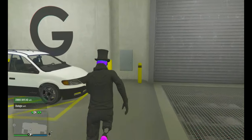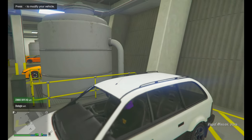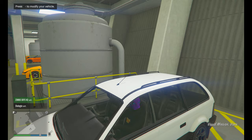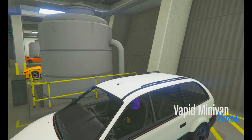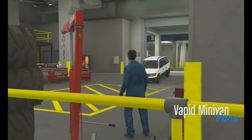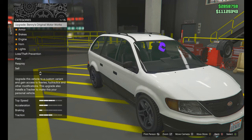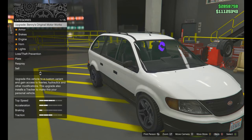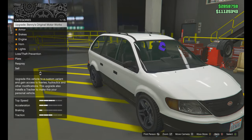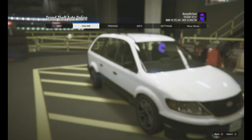Number one: jump in the minivan and push right on the d-pad. Jump in the Vapid Minivan and then come in here, hover over where it says 'Upgrade — Benny's Original Motor Works,' and you want to hit Start, go to Online, go to Cruise.